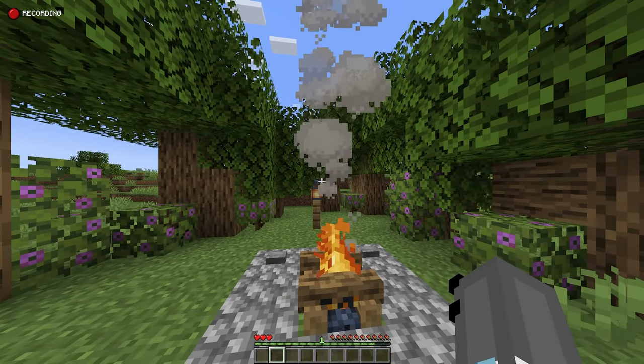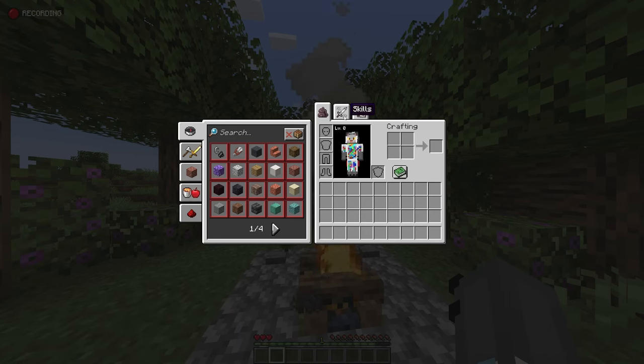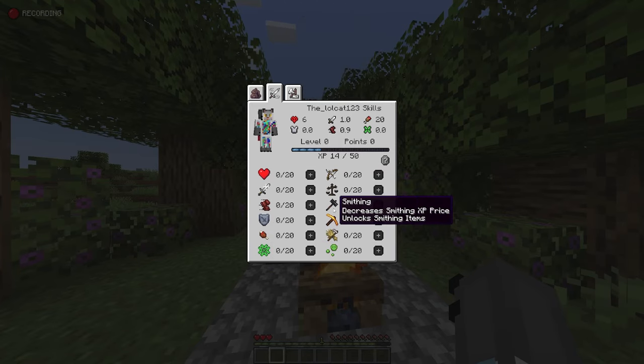As you can see, I actually start off with three hearts, which is not great. But if we go over to skills, you can level this up 20 times, and that goes for all of them. So here we have health, strength, agility, defense, stamina, luck, archery, trade, smithing, mining, farming, and alchemy.